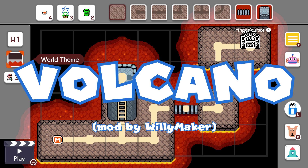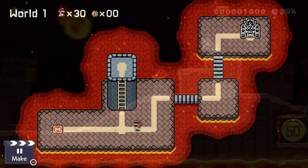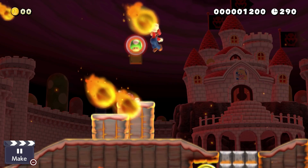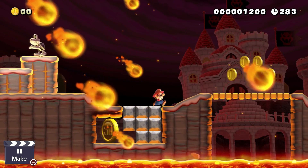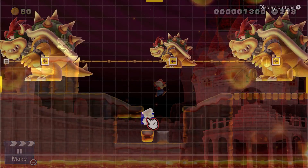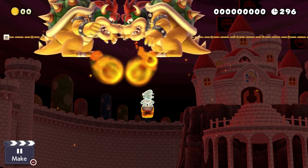The last update introduced super worlds where people could essentially create their own game. In these super worlds you can also choose world themes, and one of them is a volcano world. Then why don't we have a volcano theme for the levels yet? The volcano theme has awesome music and could be a good refresher for the castle theme. As you can see, there are fireballs coming from the sky. It would be cool to have a separate option to choose where they fall, and not use Bowser's like we have to now. This could be a volcano theme exclusive option.